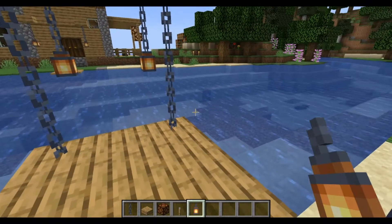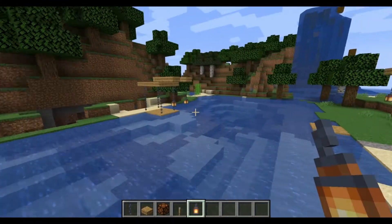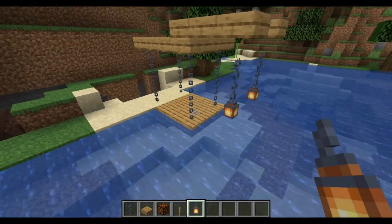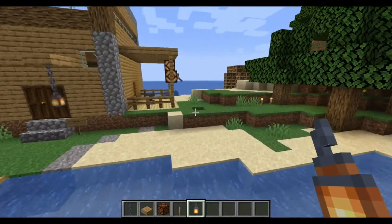A few moments later — did you think that was impossible? Look at that, it's like a castle gate! Now that gives you an idea of how beautiful chains can be. That's the third thing you can do.